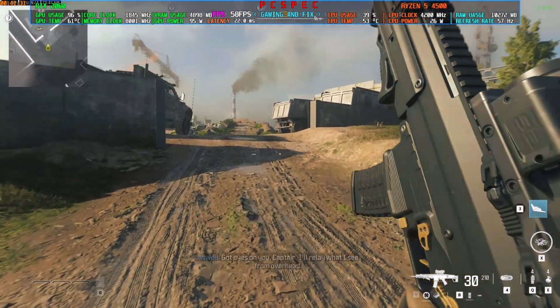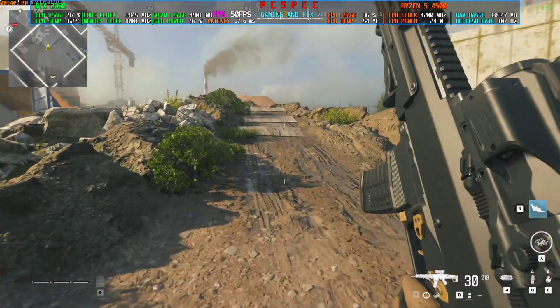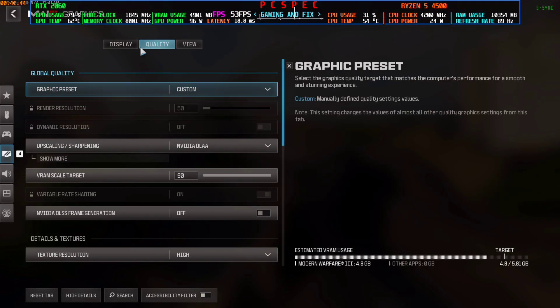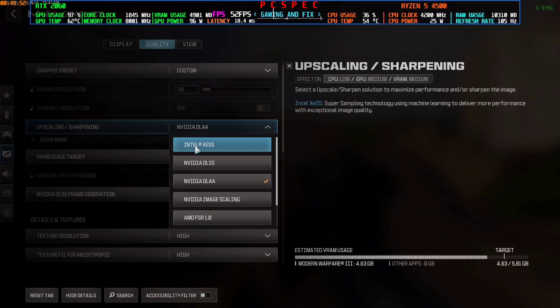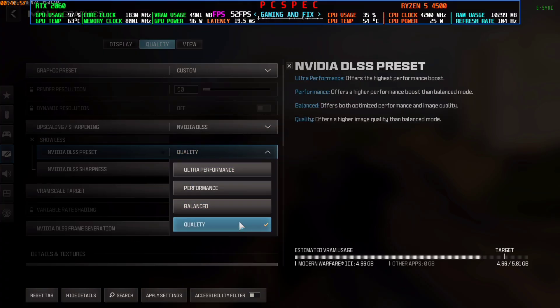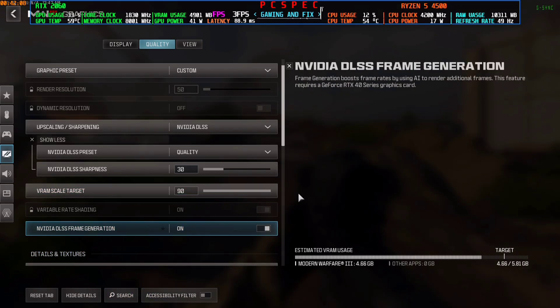We are back in the game. You can see my FPS is hovering around only 50 to 60 without frame generation. Go to Settings, then Graphics, and go to the Quality option — by default it will be on Display, so click on Quality. Scroll down, and under Upscaling/Sharpening select DLSS. Click Show More, select any preset — balance or quality. I'm selecting Quality, and you will see Frame Generation come online.